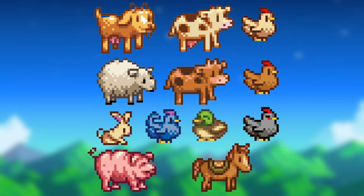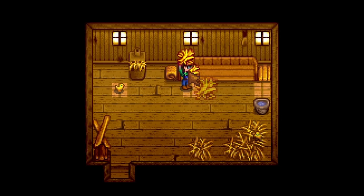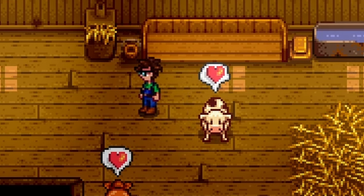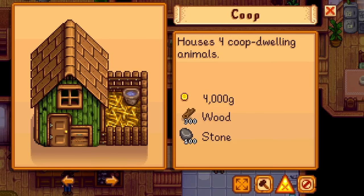Now let's talk about animals. To prep for getting animals, you should always build a silo first. Silos will keep up to 240 pieces of hay stored on your farm, which you can access within your coop or barn to feed your animals. Each animal eats 1 piece of hay per day.